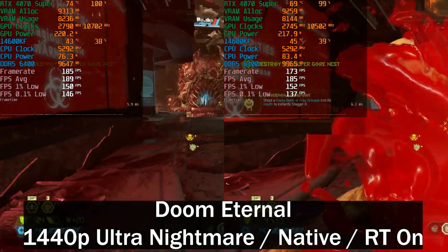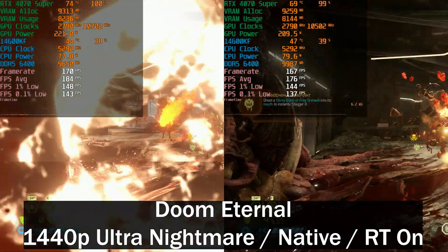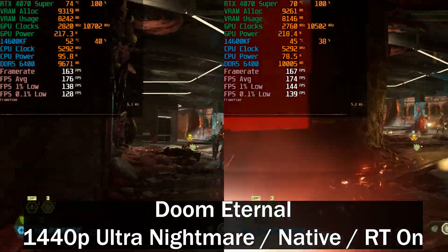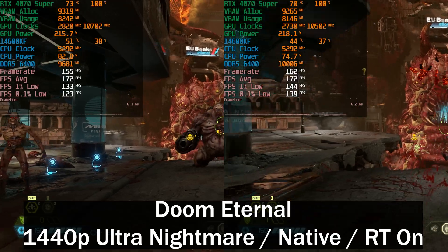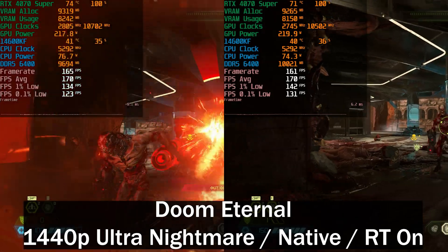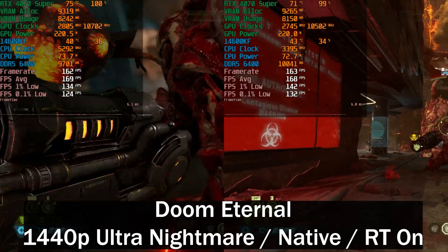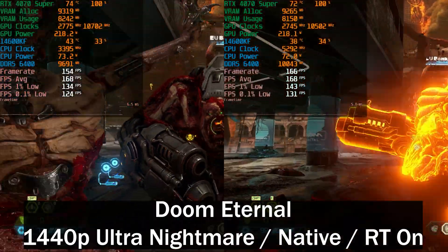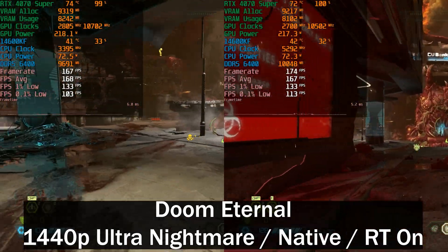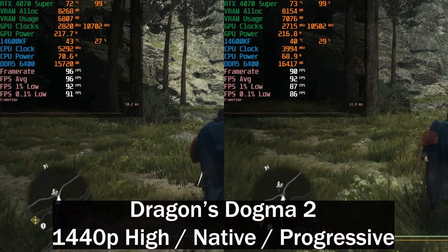Next we've got Doom Eternal at 1440p Ultra Nightmare settings, native, with ray tracing enabled. On the left the overclocked run is slightly ahead, but the sequences aren't perfectly in sync because with Doom it's impossible to have two identical runs. The performance is pretty much identical overall, although the 0.1% lows are slightly lower on the left — it's possible the core overclock is actually slightly unstable.